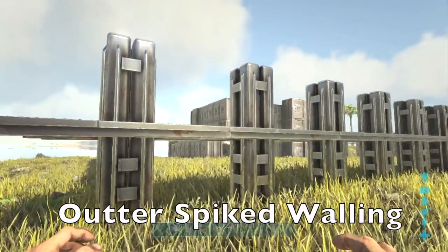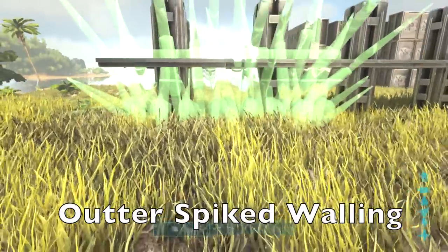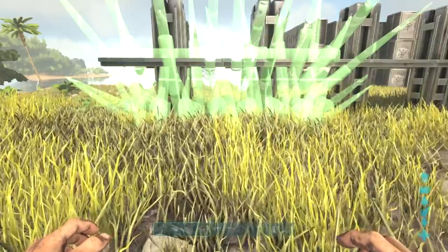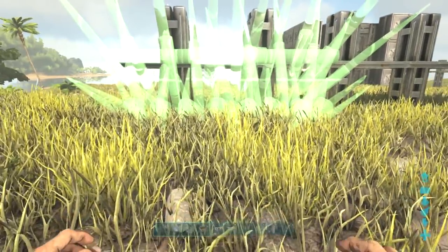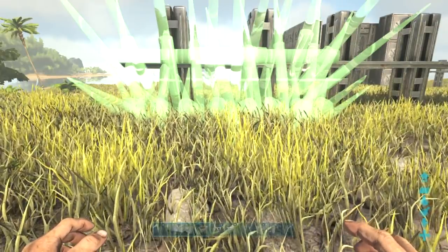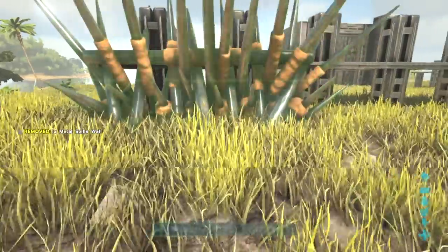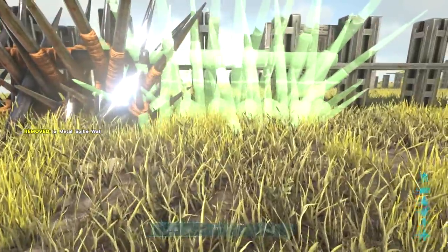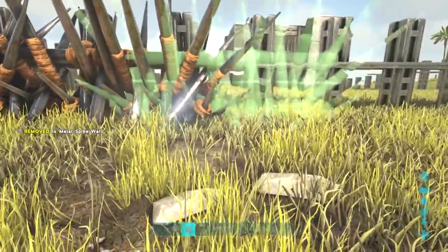The next step is to place down metal spiked walls around the outer edge of the pillar fencing. I know this tip seems extremely obvious, however placing it down with the pillar fences allows you to have a symmetrical foundation for the spike fences itself. Make sure you place the spiked fence walls on the outer edge of the pillar fencing — this way it'll deter any dinos from getting close to your inner defenses.